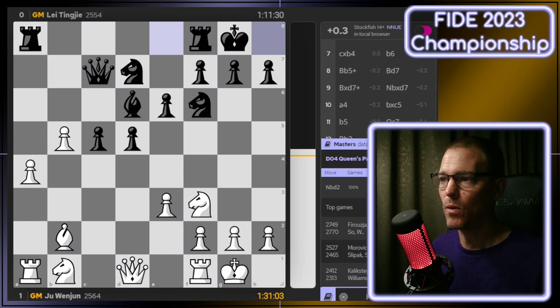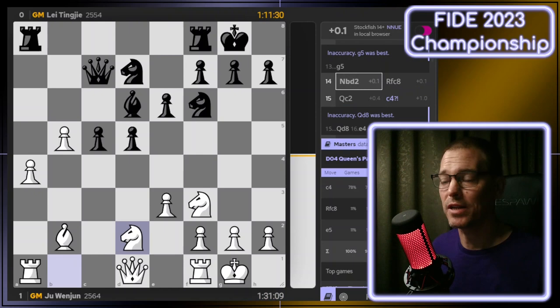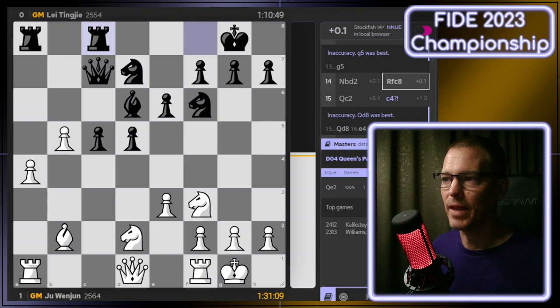If I open the master's database, there are four games that have seen this position before, including Ali Reza Firouzja. Knight B to D2 is what everyone else has played in this position, and that is what the defending champ played. Rook F to C8 is not the most common move in this position, but it is the most often winning for white, and that is what the challenger played.